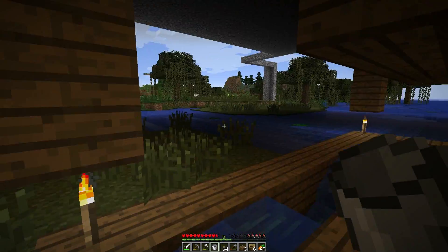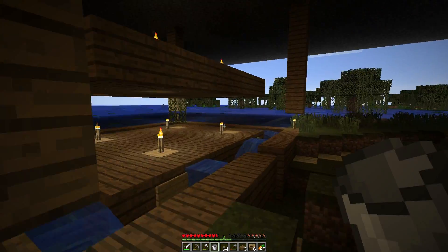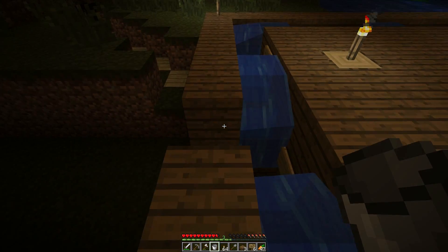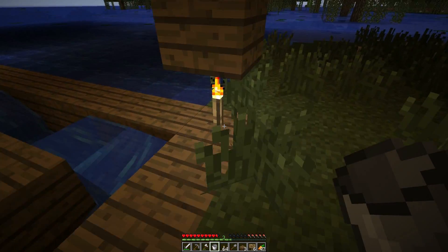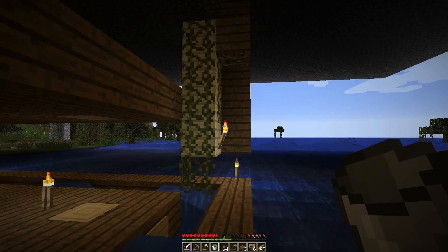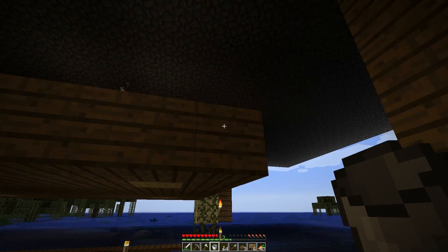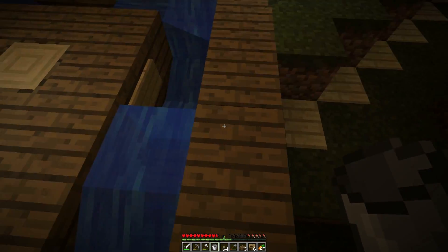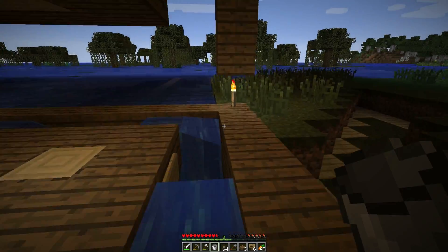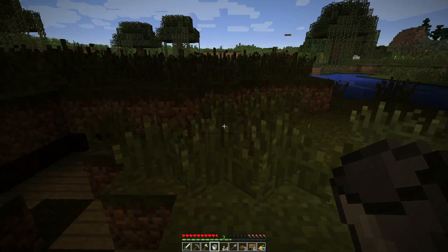Next thing I'm going to do is put walls up here so the mobs can't escape. I may do glass pane, but glass block would work better because it would keep mobs in the water stream — they wouldn't be able to jump on the ledge. So I'll have to do glass. I'll be back.